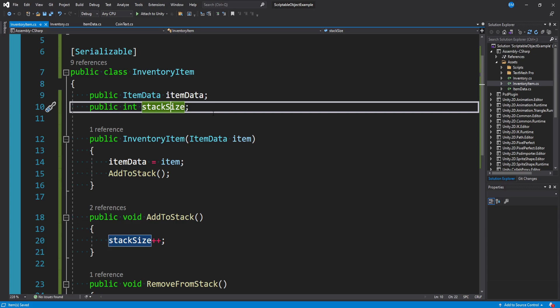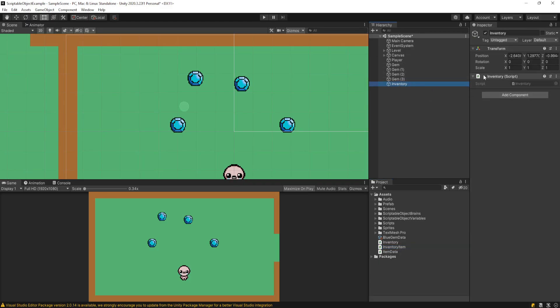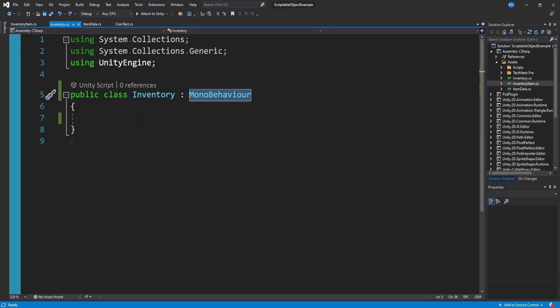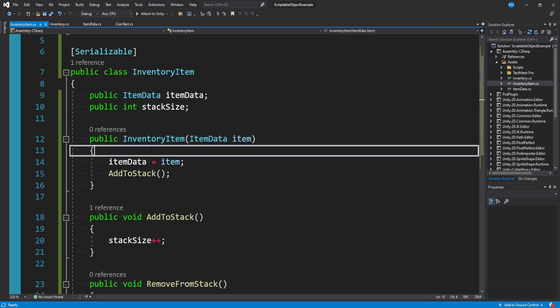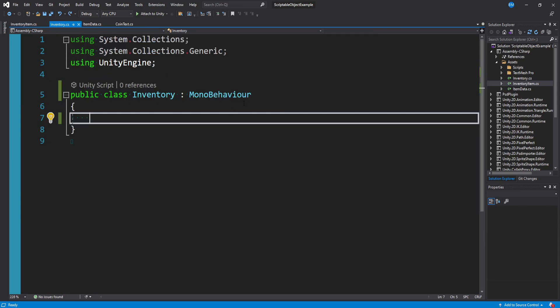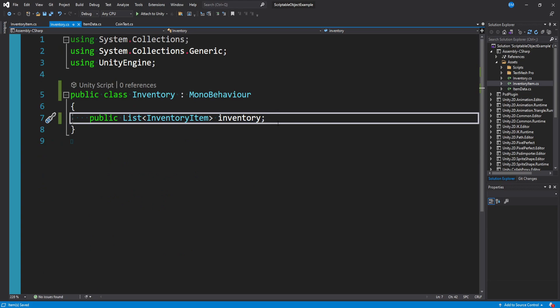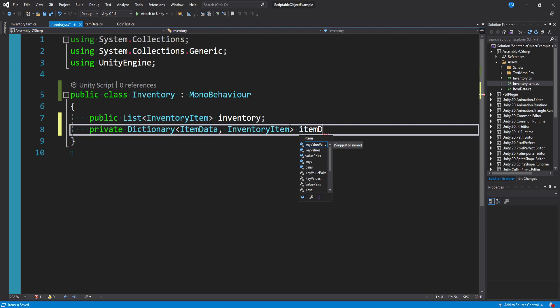Now let's look at the inventory script. It's a MonoBehaviour attached to the inventory game object. It doesn't have to be a MonoBehaviour — it could be its own separate class — but I'm using MonoBehaviour because I'll assign some events on OnEnable. We need a list of inventory items: public List of type InventoryItem, which we'll call 'inventory'. If you care about stack size, we also want a dictionary so we can handle stacking. I'll declare a private Dictionary with ItemData as the key and InventoryItem as the value, calling it itemDictionary.